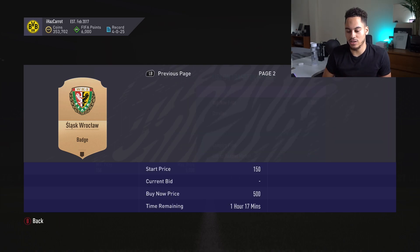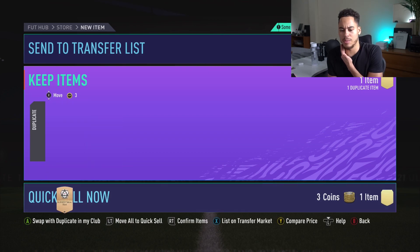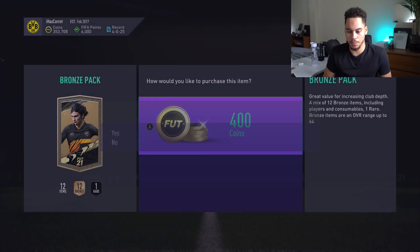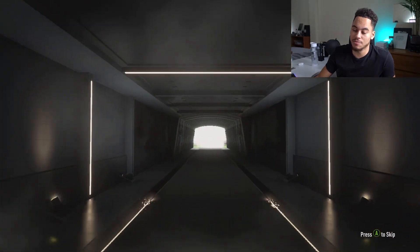We got a badge — I feel like random badges would probably sell, but it's just the time and listing slots they'd take up. It would take too long to sell them all. We are now on pack number 18 — it's gonna be a while till we hit 100, but it's been okay so far.